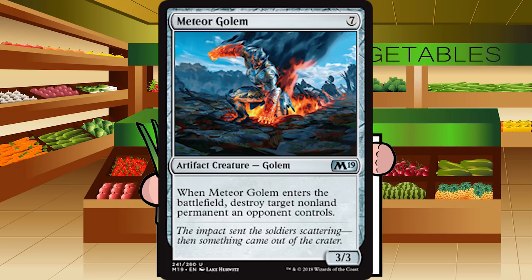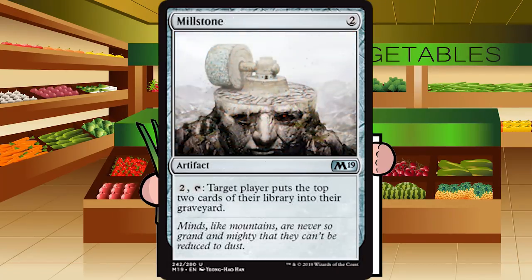Up next is Millstone — two generic mana for an artifact at uncommon. Pay two, tap it — target player puts the top two cards of their library into their graveyard. This is excruciatingly slow. The amount of mana you need to mill someone out with a Millstone is ludicrous. F for Millstone — you should not be playing this card.